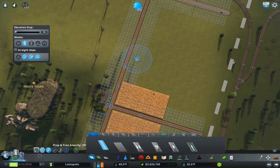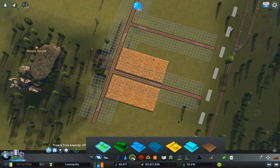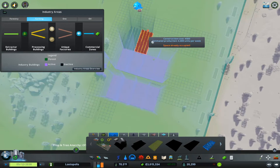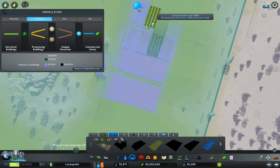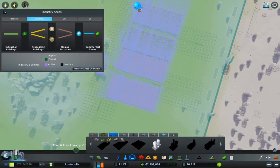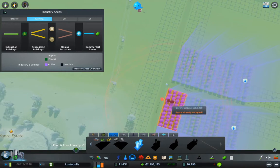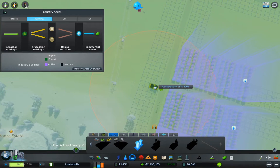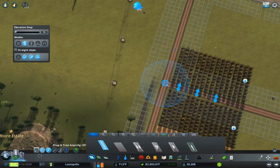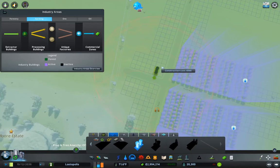We'll bring another road out here and put some different fields in — these ones here. Now this is probably going to be way more produce than we need but that's fine. This here is a grain silo, so we're going to put some grain storage in. We need to put them on the road — side road — okay. We'll put one, two, three, four of them here and set them to fill.